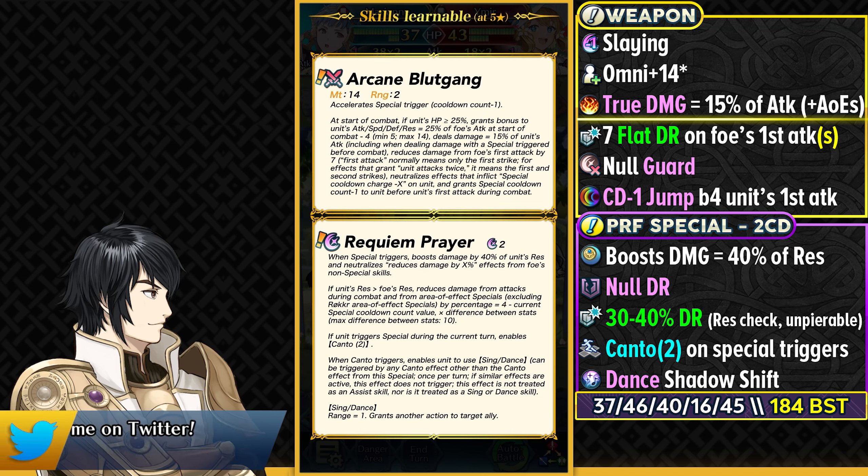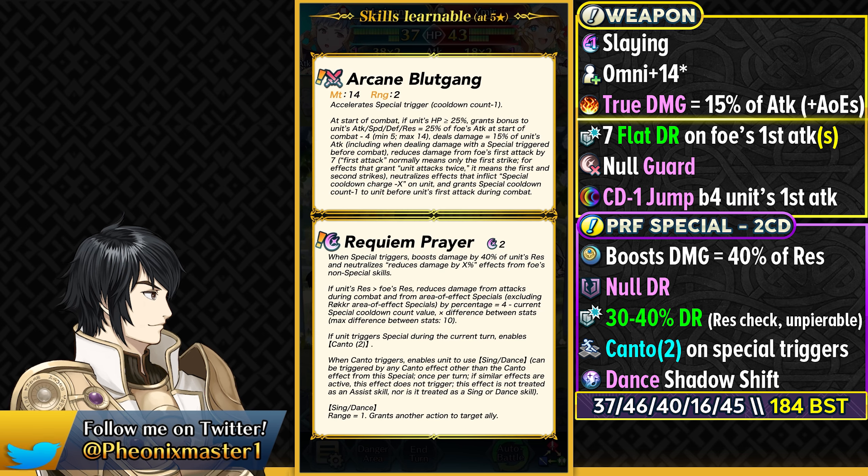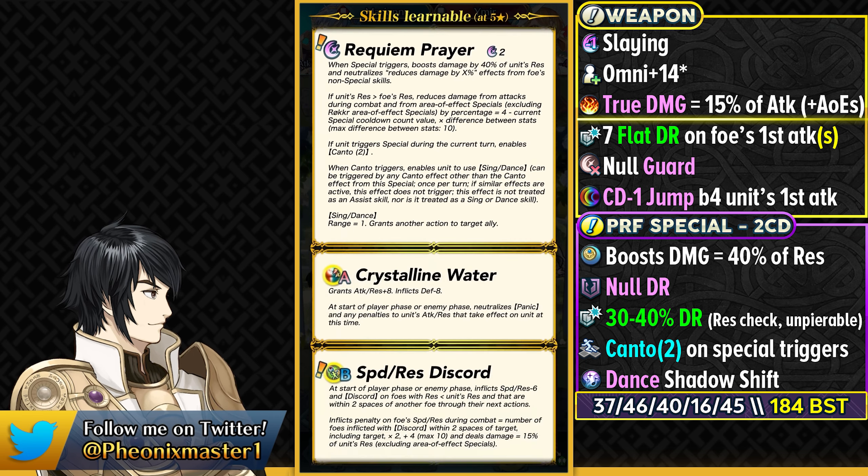Triggering the special is not that hard with Arcane Blood Gang, but the refreshing part of this weapon can be a bit tricky. You can try to kill the Canto control units first, but if they're in the backline it could be a bit annoying. She does have really high resistance at base 45, so she can easily run any kind of ploy skill, and she does come with Crystalline Water in her base kit, making it easier for you to run that.